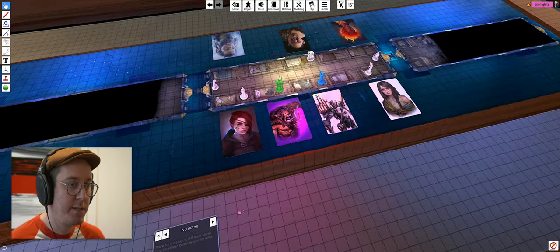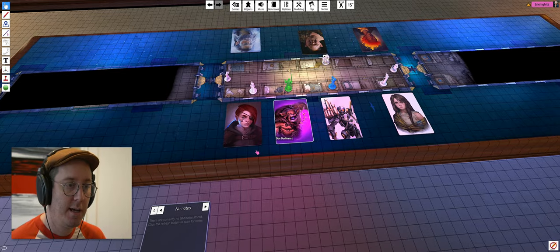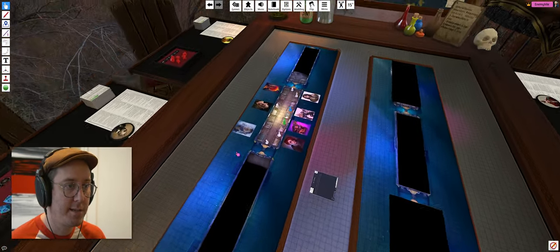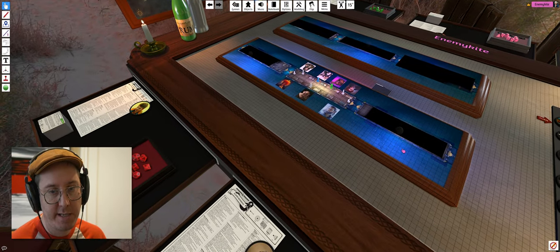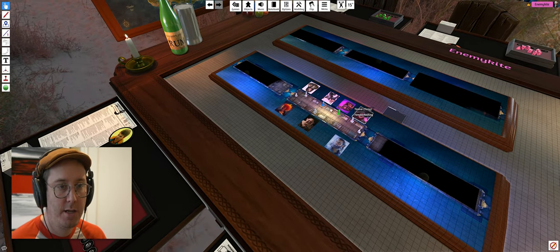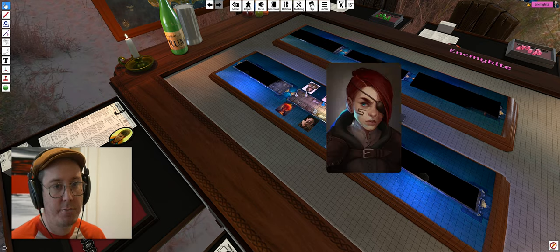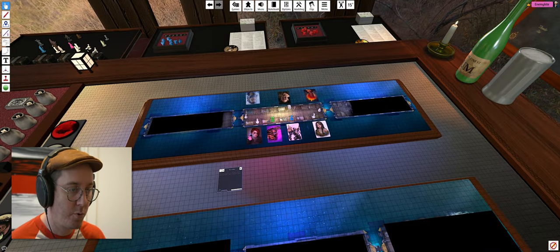One thing I like to do with my games is set up playing cards — I think of them as NPC cards. What I've noticed is that when you play D&D, people always forget names because they're completely fantastical. For example, this person's name is Tinny. If we hit alt, we can look at their player character or just look at any card on the board. These are actual cards.